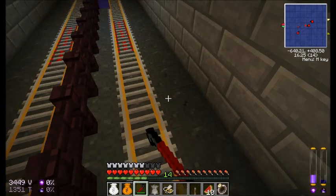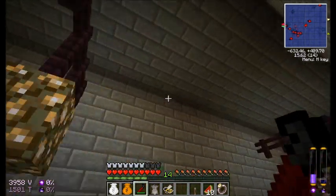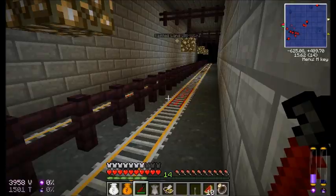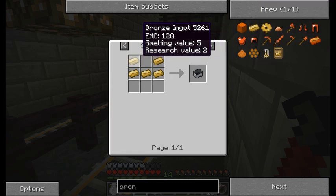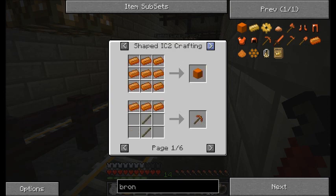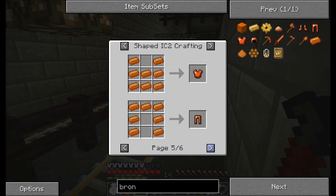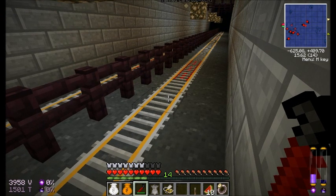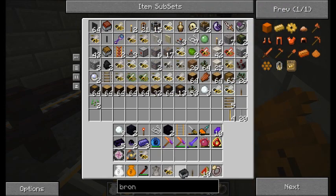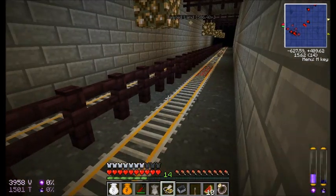One thing I've noticed is that NEI does not tell me any of the forestry recipes, except for why I can use these things — but only as... see, this isn't even the right bronze and it's telling me I can use it as that bronze. So yeah, forestry stuff I have to actually look at the recipe online. Would you shut up? Beat you with a crowbar — Gordon Freeman style.